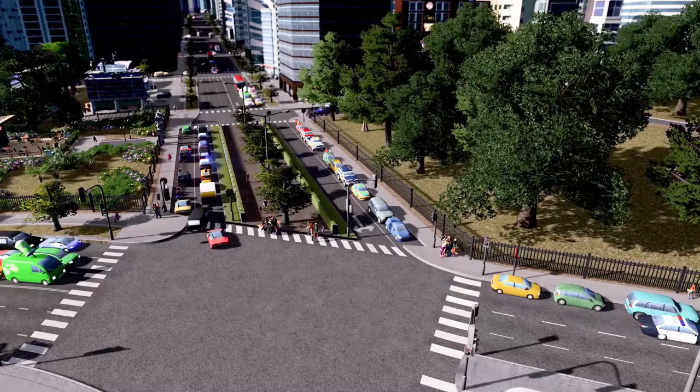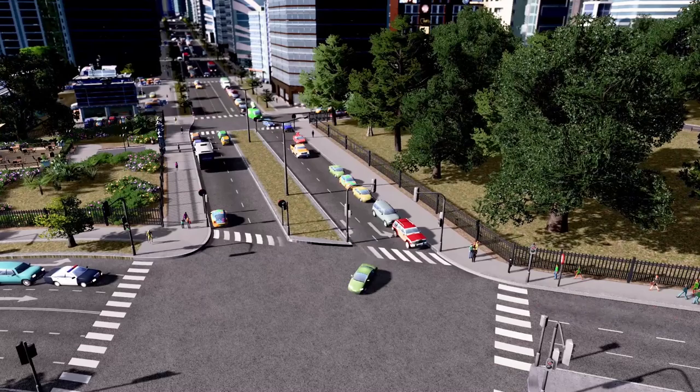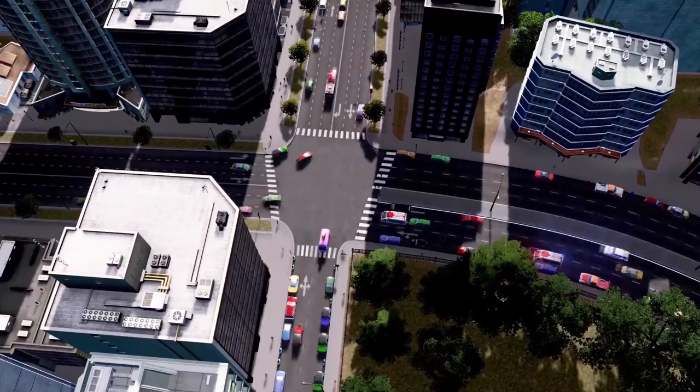Try to imagine cars as if they were water flowing through a pipe system. If the pipe is too narrow, not much water will flow through per minute. Similarly, if there is only one lane available for left turns, not many cars will make it through the intersection in a given time interval. By increasing the pipe diameter or designating a second turn lane, you can double up the capacity for left-turning cars. Third, repeat — after resolving one bottleneck, usually the next one appears immediately, so repeat the process until traffic flows smoothly again.